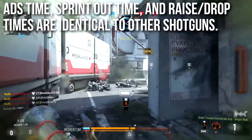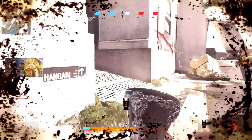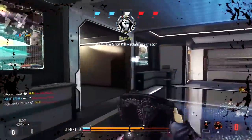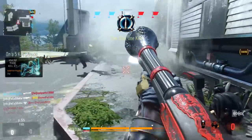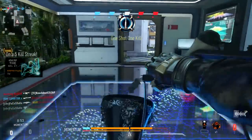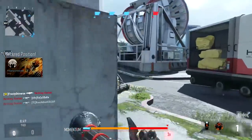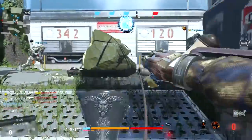You can aim down sights in about a quarter of a second, sprint in and out time is about 0.15 seconds, and raise and drop times are about half to one second. Nothing really special in this regard. No matter how frustrating the reload is, the ADS, sprint, and mobility stats are exactly the same as other shotguns.